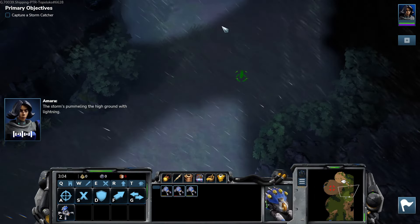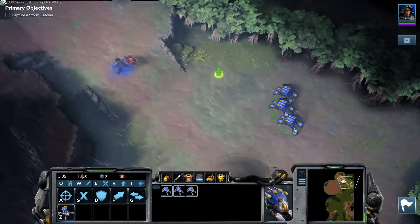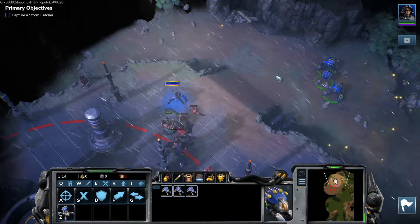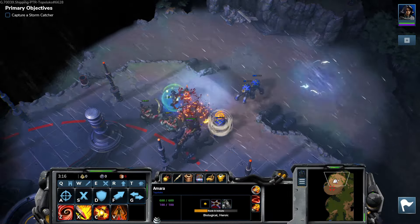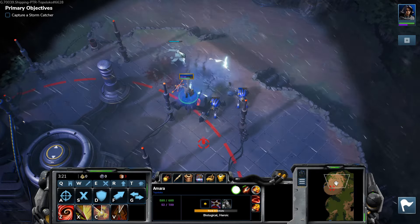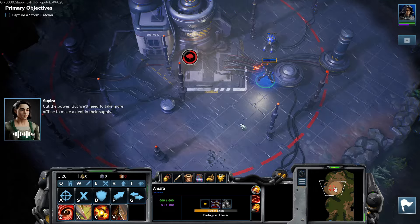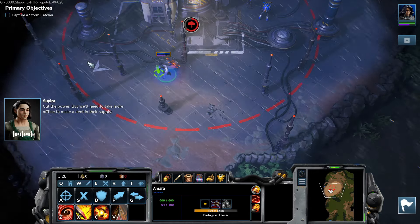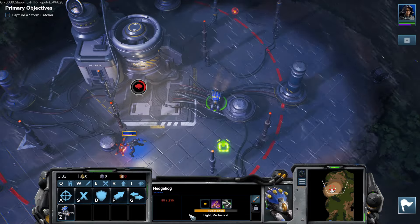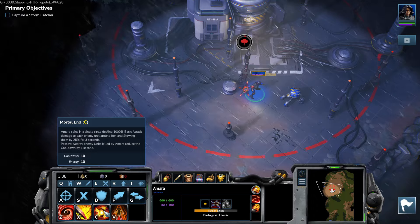The storm is pummeling the high ground with lightning. We'll need to move fast through here. Okay, so this initial push went pretty poorly — we lost almost everything. But it's fine. Mortal End. Commander, your Vulcans have been upgraded with jump jack capabilities. I'm sure we can put that to good use.